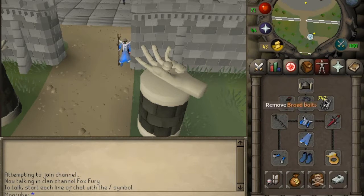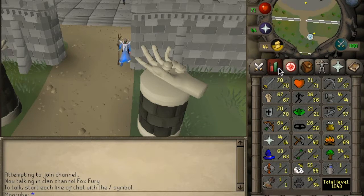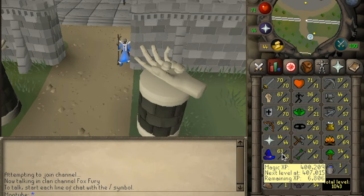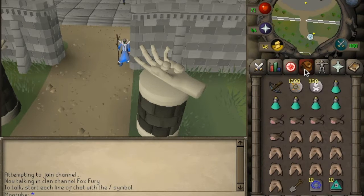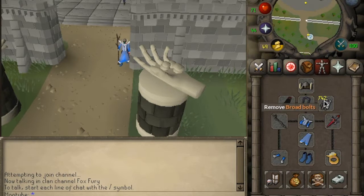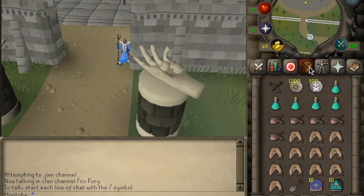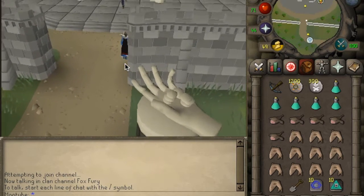You also need a range switch - I've got broad bolts and a rune crossbow. The minimum requirements for this method: definitely 60 mage, you're going to need that, and I'd recommend at least 50 range, although with 50 range it's going to be quite slow. You're going to need a rune crossbow for your range setup. Because I've got 55 Slayer I'm using broad bolts, otherwise get mithril bolts or similar - we need to kill Ahrim the mage because he's weak to range and he's a bit of a beast.